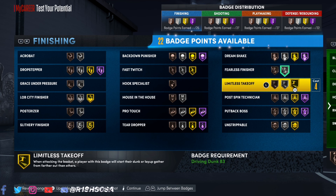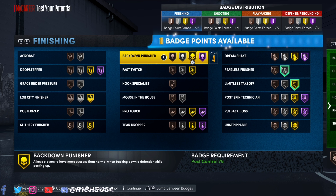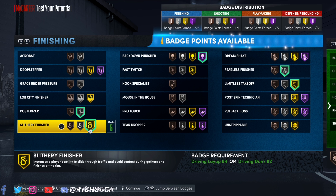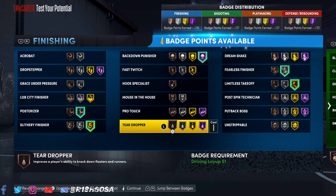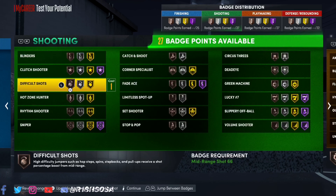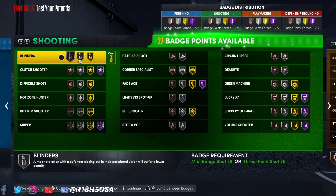Now let's check out the badge count for finishing. I'm going with fearless finisher on silver — that really helps with layup animations. Also limitless takeoff on the highest tier, backdown punisher, hall of fame posterizer, gold slithery finisher, and unstrippable on gold.